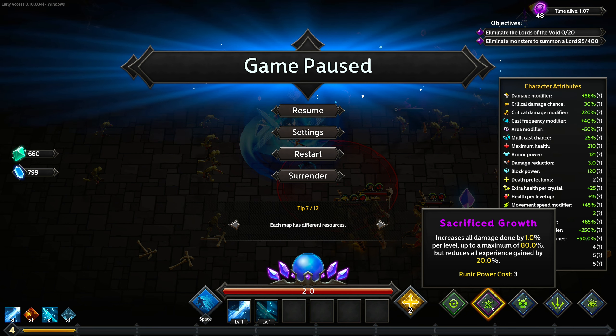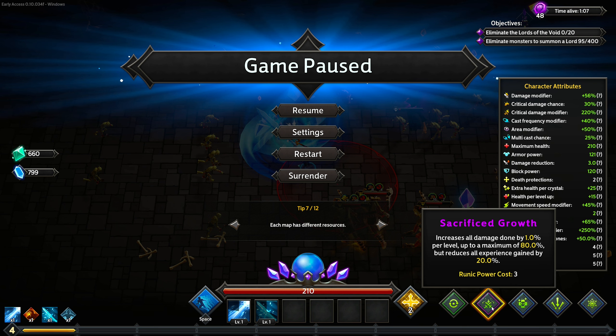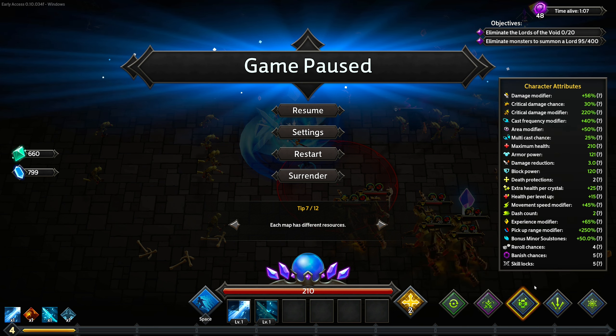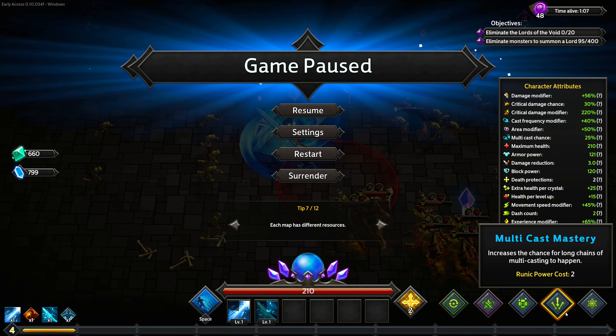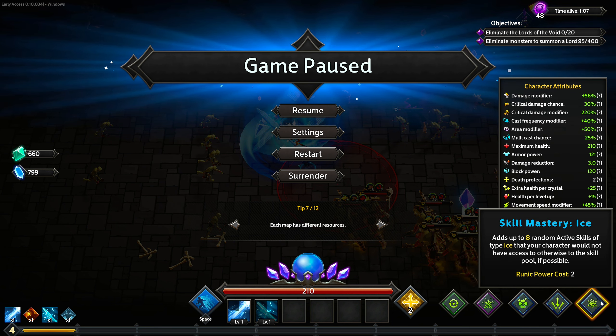We're taking Sacrifice Growth, so each level we get 1% more damage up to level 80 when we get 80%. The trade-off is we gain a little bit less experience as we level up, so we'll want to grab some magnet upgrades. We're also grabbing Healing Flow for self-sustain, multicast for more damage, and Ice Mastery to access ice skills we wouldn't normally have.